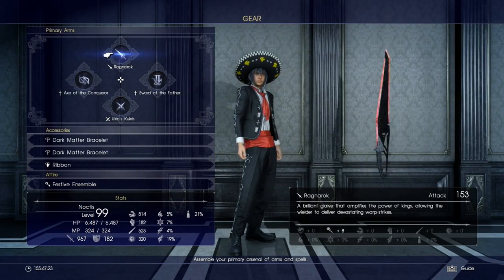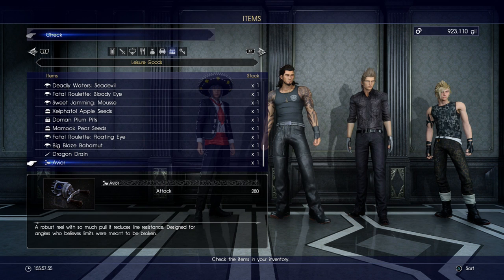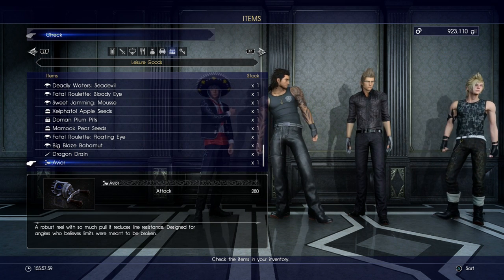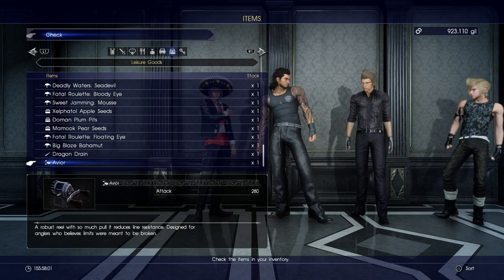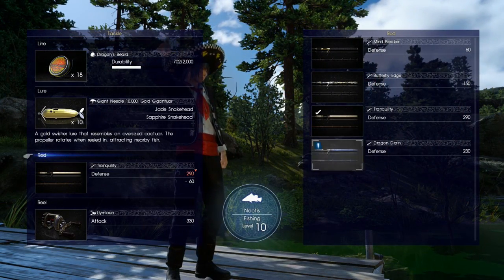So apart from this glowing red sword, what else do we get in the Booster Pack? We're going to get a Fishing Rod and a Reel. The Fishing Rod is called the Dragon Drain and the Reel is called the Avior — however you wish to pronounce that. Both are pretty good, far from bad. However, if we compare them with the best Rod in the game — the Tranquility — you can see that they are a little bit worse.